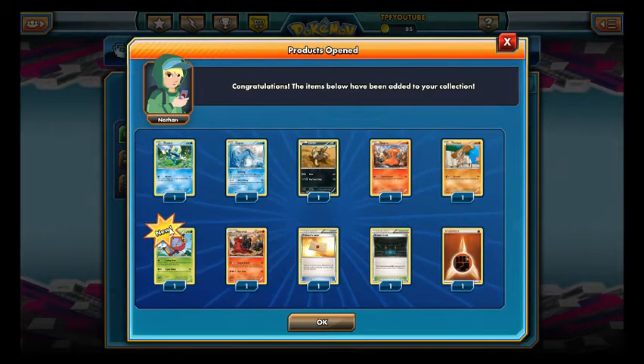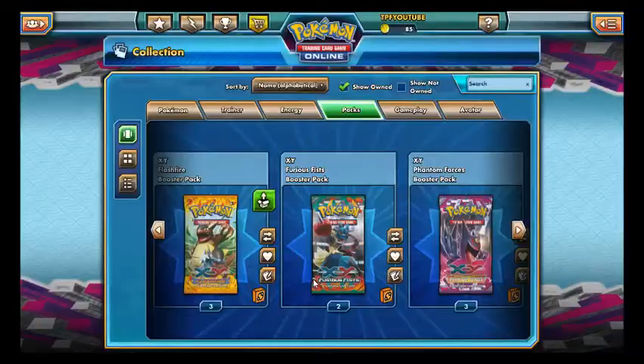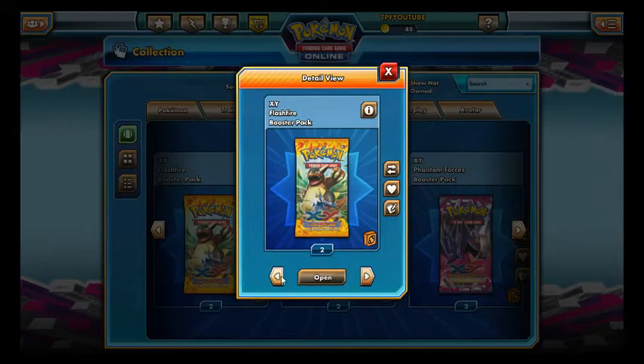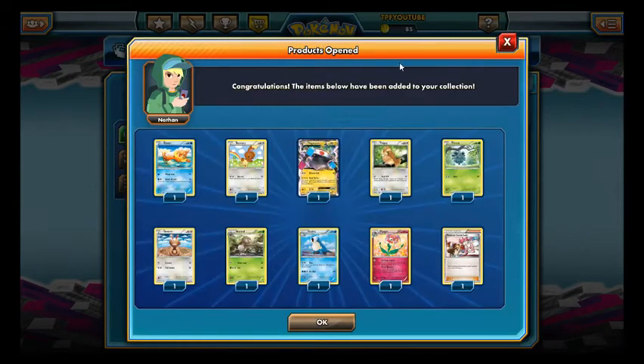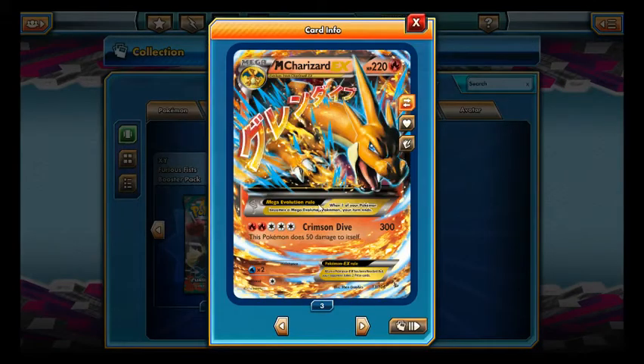Lapras Hollow. Professor's Letter. Flash Fire — Orgus and a Megaphone. Magnazone EX: the worst ultra rare in any set ever. A Mega Charizard EX — if I ever want to play this I have three of them. Let's go Crimson Dive.